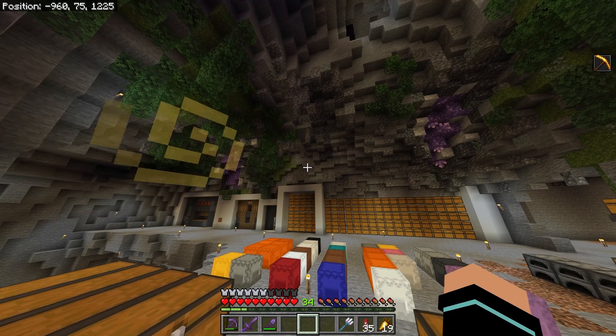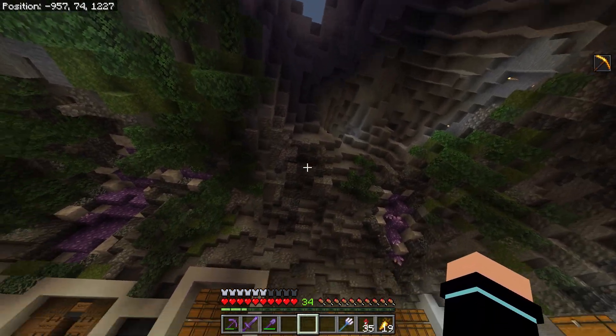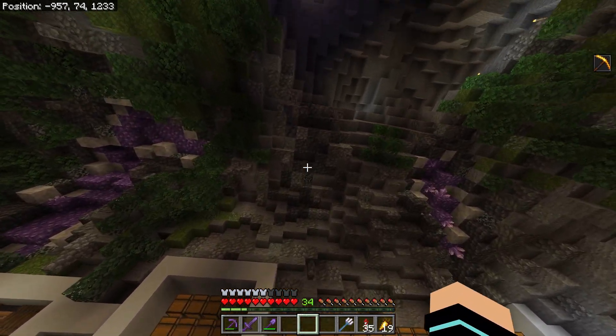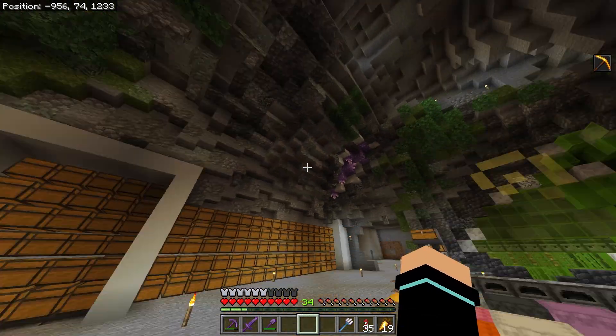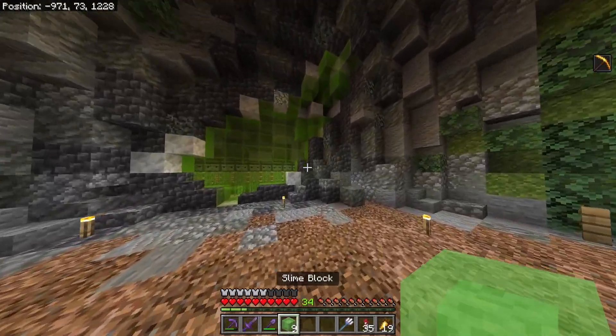On this side I decided I shouldn't place deep slate sporadically — instead I should do it in vein-like strippy patterns. So I did a vein of deep slate and put some smooth basalt in there as well. I think it actually adds a nice texture difference from just the base blocks.